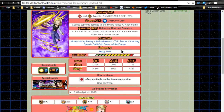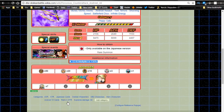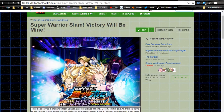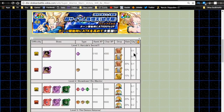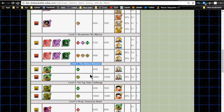Her link skills are Money Money Money, Android Assault, Twin Terrors, Shocking Speed, Battlefield Diva, and Infinite Energy. She's part of the Peppy Gals category. Max stats are HP 8,475, Attack 8,099, Defense 4,487 with a 12-Ki multiplier of 130. For awakening medals, she requires seven of her own medals from the Bio Broly event. You'll need level 2 Showdown Bio Warrior for the Goten and Trunks medals and level 3 Demon Returns for Android 18's medals.